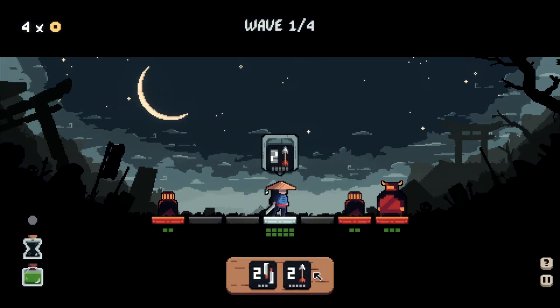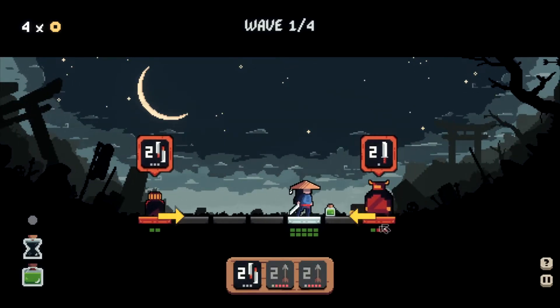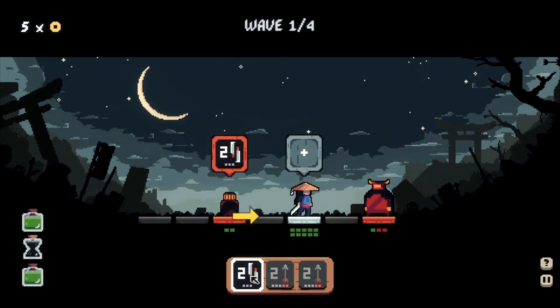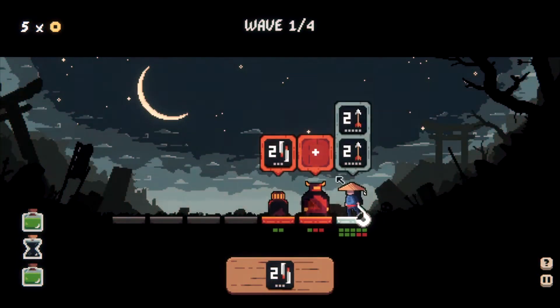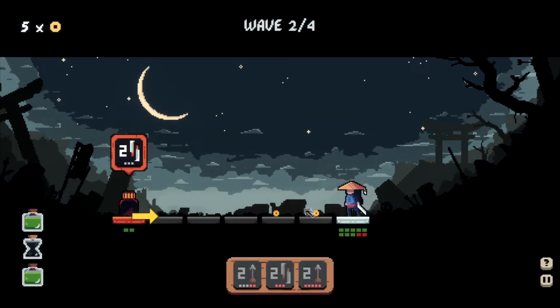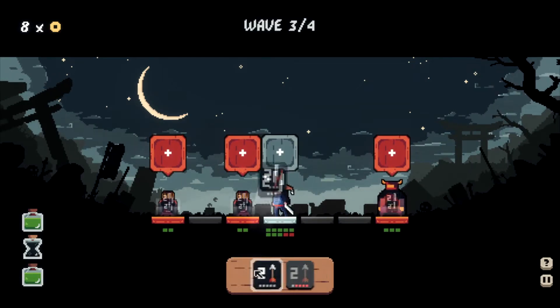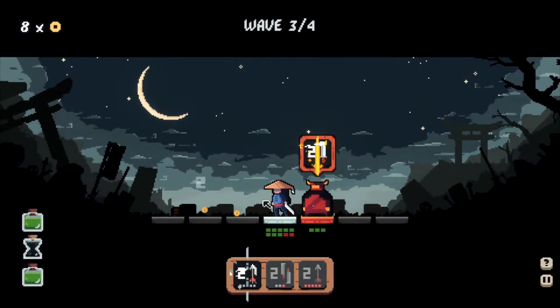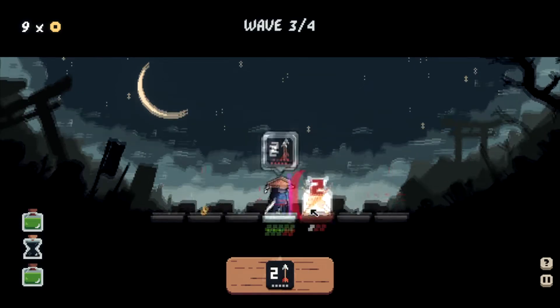Here we have enemies on either side. I'm going to try to take out this side first. This guy has two health, this guy has three — so he's going to survive, that's fine. This guy is trying to come after me so I'm going to turn around. I'm going to take two damage here unfortunately, but we'll finish that off. So far it seems like we're doing okay.